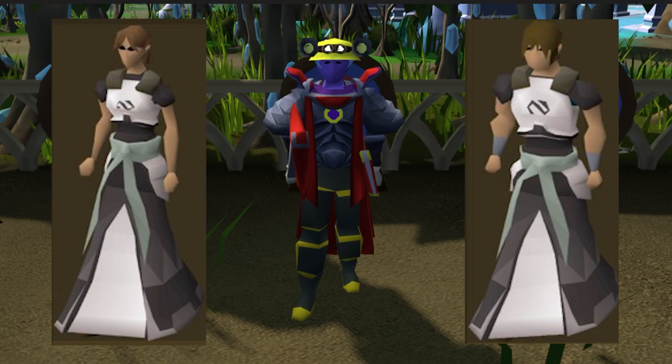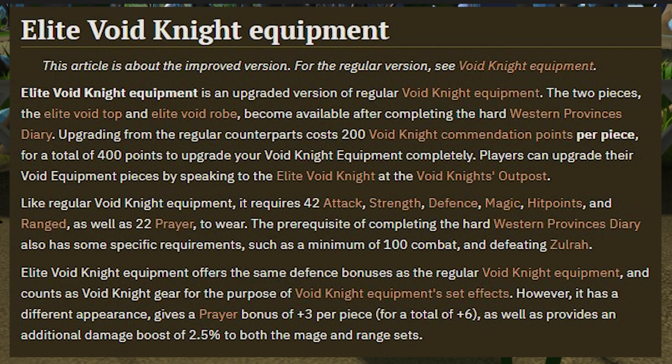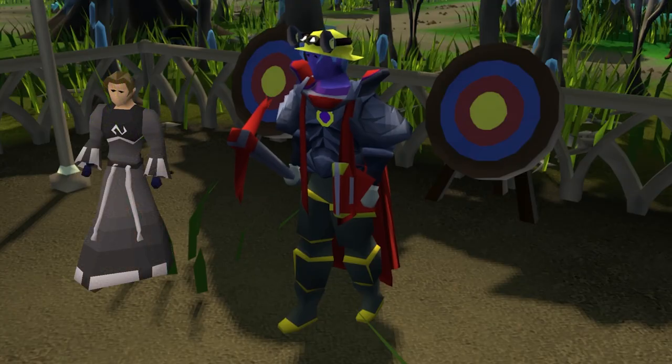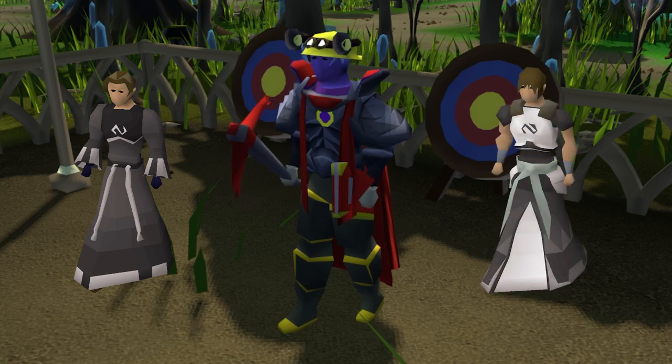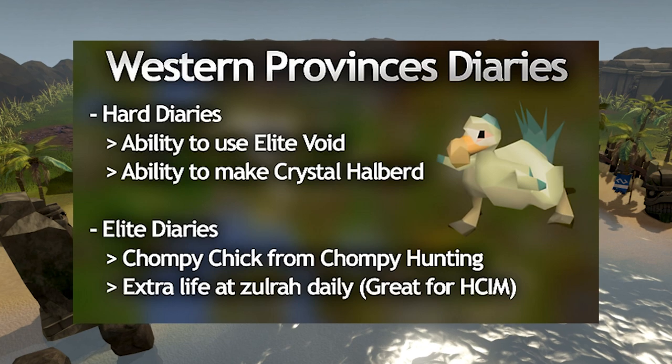Elite Void is going to be one of the best things you can get for the account — it's perfect for a lot of budget setups and you can get it pretty early. You will buy this from the minigame Pest Control after you get the regular Void armor set, then upgrade it to Elite Void after completing the Hard Western Provinces diaries.